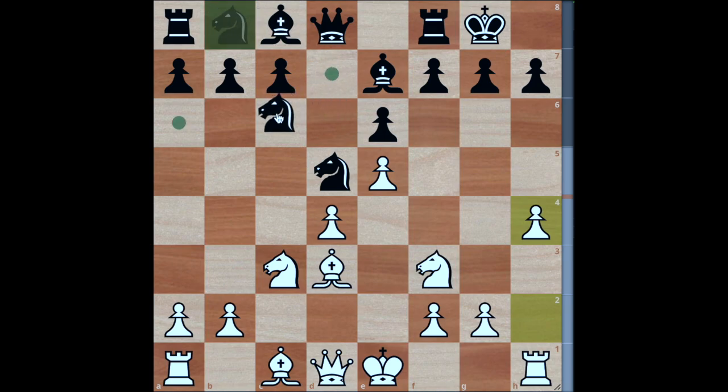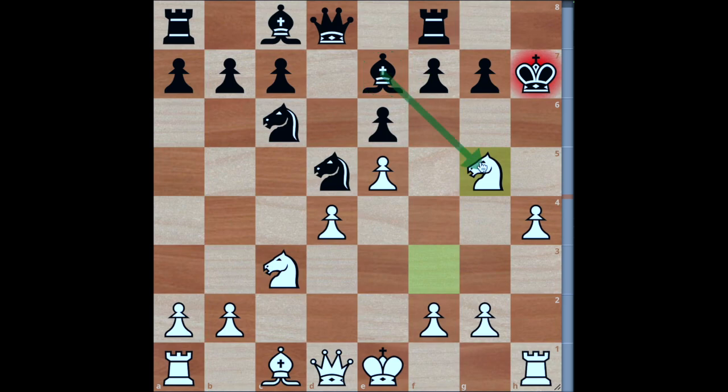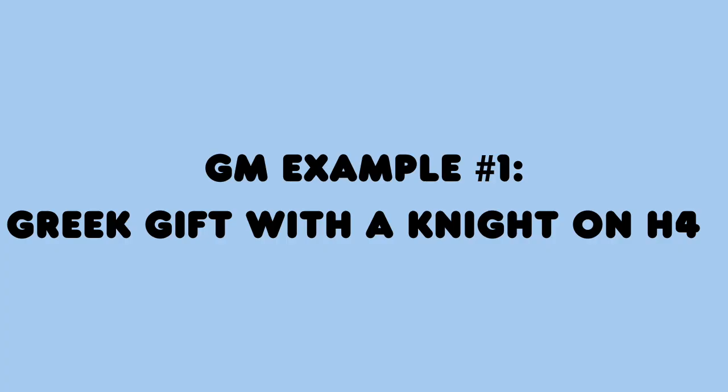If black is not careful here the Greek Gift is currently working. Let's say black makes a nothing move — knight to c6. Now bishop takes h7 can be played. King h8 can be tried, but similarly you go knight g5 and then queen h5 — a big attack, white would certainly be winning. Note if you play bishop takes g5, then h takes g5 opens up the rook with devastating consequences. All the variations with king g6, king g8, king h6, king h8 are going to be no good for black. So h4 is a great way to prepare the Greek Gift.